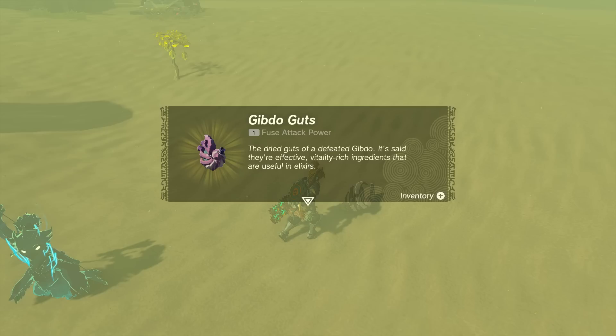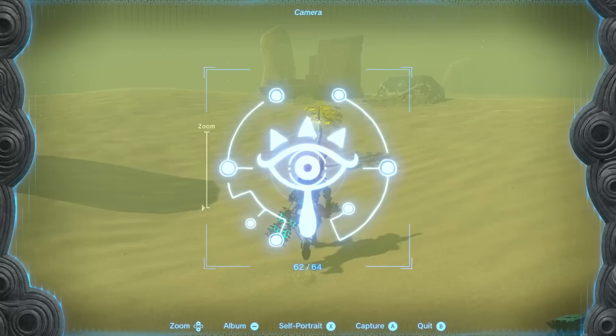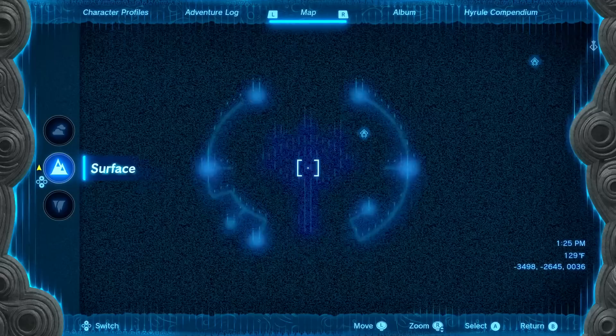We got the Gibdo guts — the dried guts of a defeated Gibdo, said to be effective vitality-rich ingredients useful in elixirs. We also got the Gibdo bone — a creepy bone with multiple sharp tips. Attach it to a weapon to greatly increase attack power, though it tends to break easily due to its odd shape. We also have some shock fruit. Guess we won't find Addison out this way, for better or for worse.